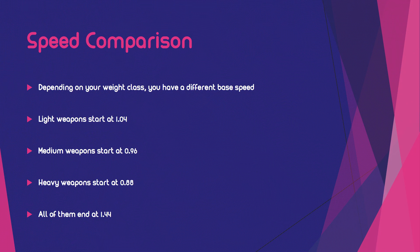When you have one of these weapons, your base run speed depends on the weight class of the weapon. Light weapons have a default speed at 1.04 units per frame, Medium weapons start at 0.96 units per frame, and Heavy weapons start at 0.88 units per frame. But they don't differ that much at the end when you max out Run Speed Up, because all of them end at the same value of 1.44.